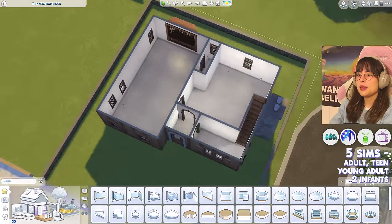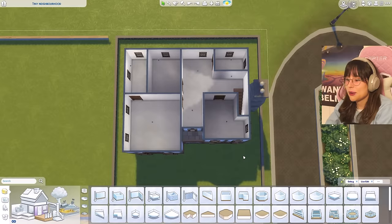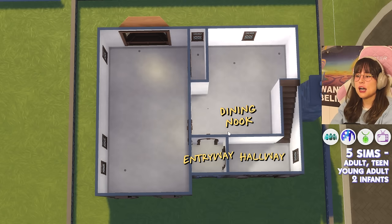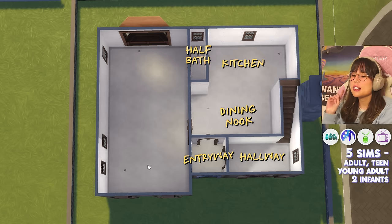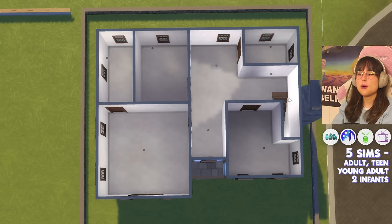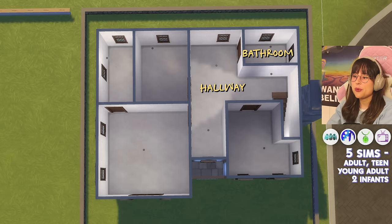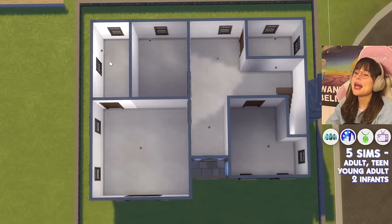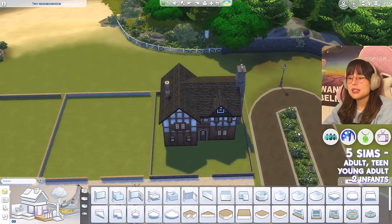Welcome back — the layout is done. On the first floor: entryway, hallway, dining nook, kitchen, a half bath, and the living room. On the second floor: hallway, bathroom, infants' bedroom, teen's bedroom, primary bedroom, and an ensuite bathroom. Layout done and dusted — now onto landscaping.